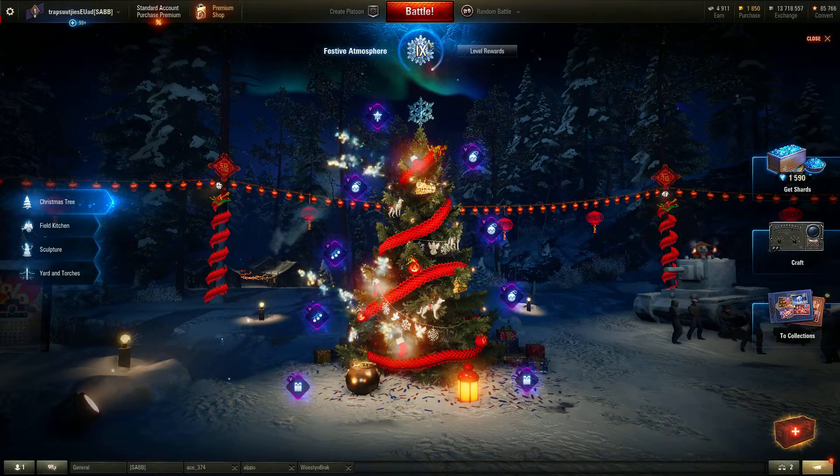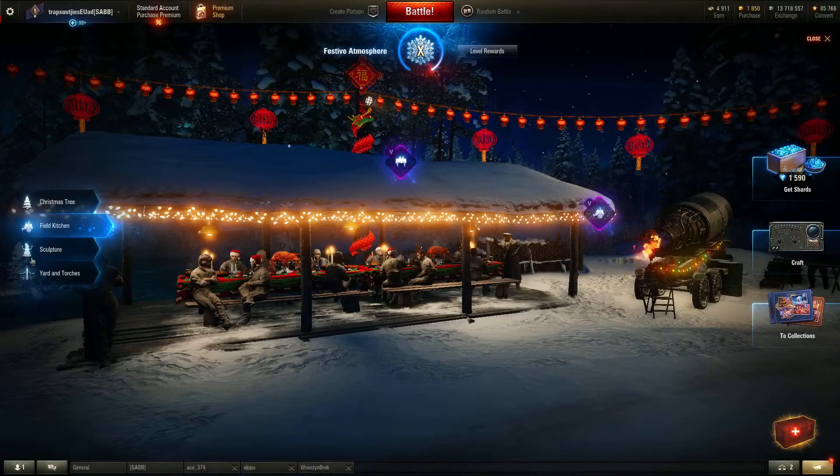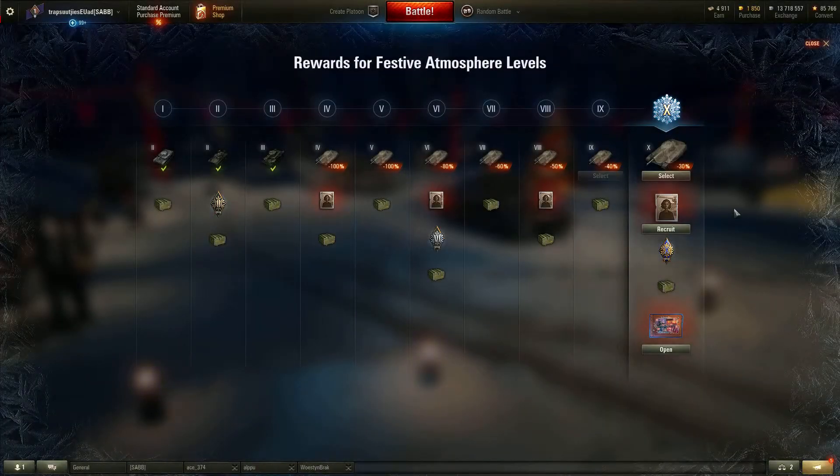In order to get to Festive Cheer level 10, you need to put tier five decorations on each available slot on the tree, the kitchen, the sculpture, and the yard and torches, and then you get the whole list of rewards as advertised. Which is quite nice — there's one garage slot and in total four different female crew members, so there's quite a bit of nice stuff to get.